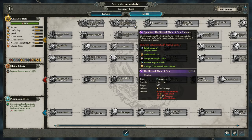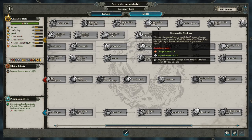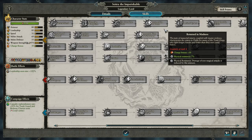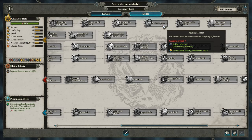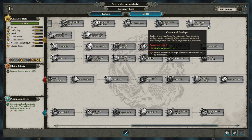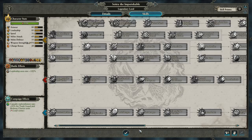Then we've got all the mounts: the Skeletal Steed, the Khemrian War Sphinx, the Chariot of the Gods. Up here we've got Returned in Madness, which increases charge bonus and buffs physical resistance. Ancient Tyrant reduces public order for local enemy provinces while increasing income from sacking settlements. Embalmed in Elixir increases hit points and fire resistance by 15% — helping counter the innate weakness to fire that these mummies have because they're wrapped in bandages. And finally the Ceremonial Bandages, which increases missile resistance by 15%.